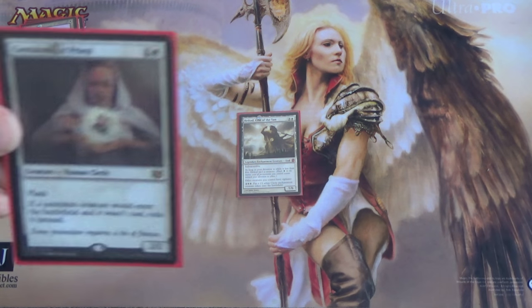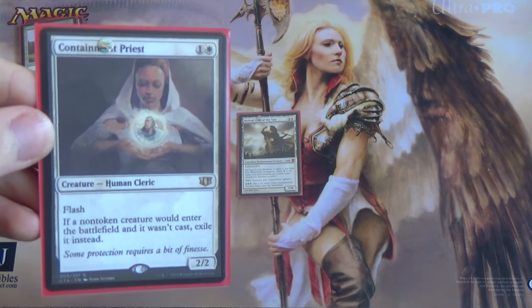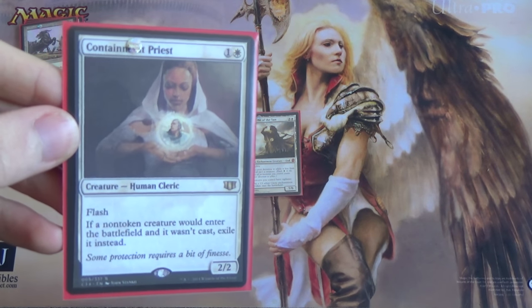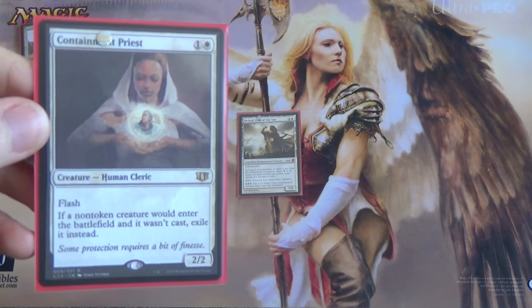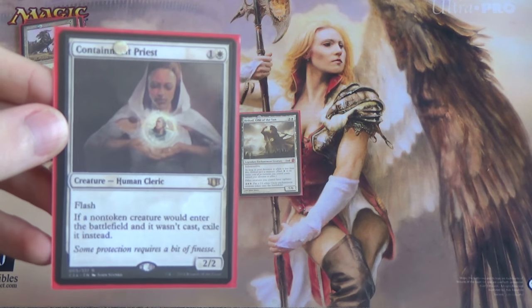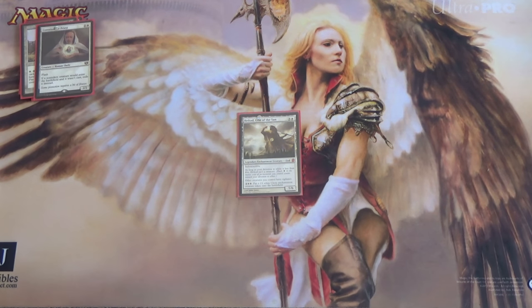Next we have Containment Priest. This is pretty good in EDH — it's good in Legacy, it's even good in Vintage. Flash, and if a non-token creature would enter the battlefield and it wasn't cast, say being reanimated or Show and Tell or something like that, exile it instead. You don't have any creatures you're sneaking into play like that other than tokens, so you're perfectly alright with that kind of effect.